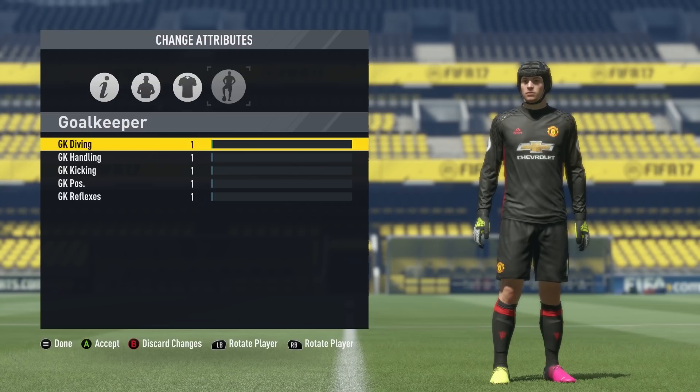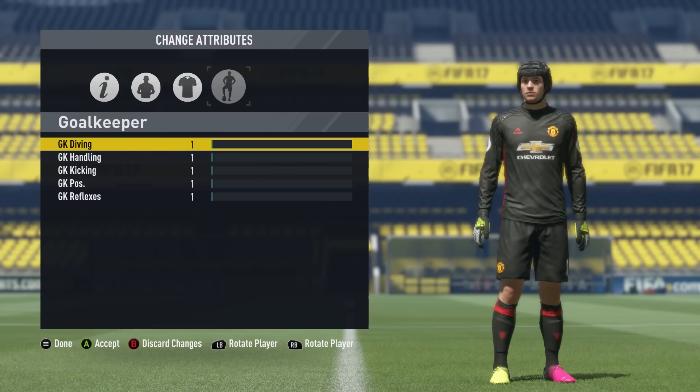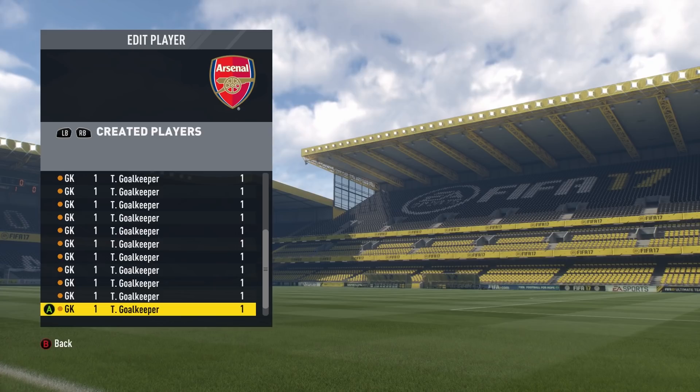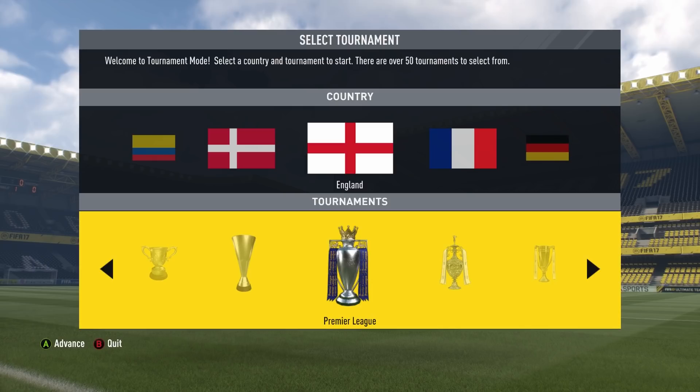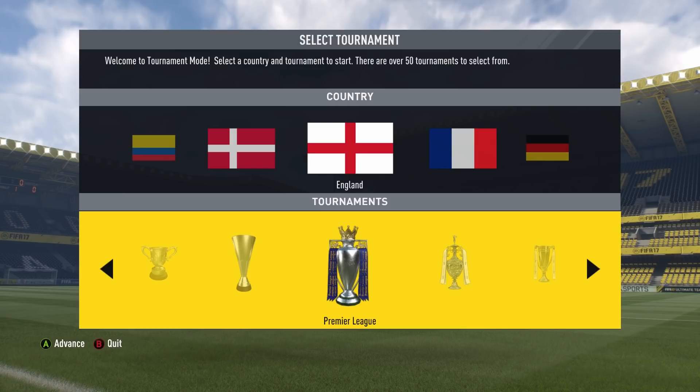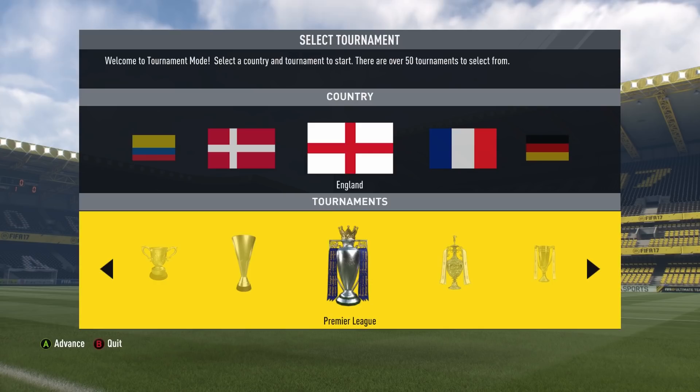Let's press on with the experiment. If you're new to the channel and want to see more experiments like this, make sure you smash that subscribe button. They all have the exact same name by the way - every single one of these 20 goalkeepers is called 'terrible goalkeeper'. I'll be doing this as a career mode save, but I'm going to start out by doing it as a custom tournament as well. In a custom tournament teams can't make any transfers whatsoever, so they're stuck with the exact same squads - they'll all have terrible goalkeeper and none of them will have an actual real-life goalkeeper.